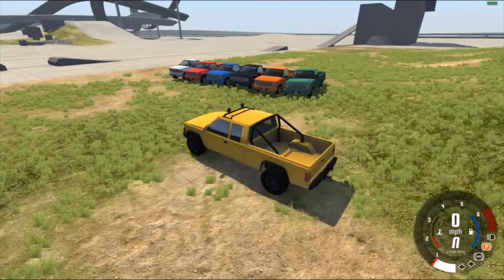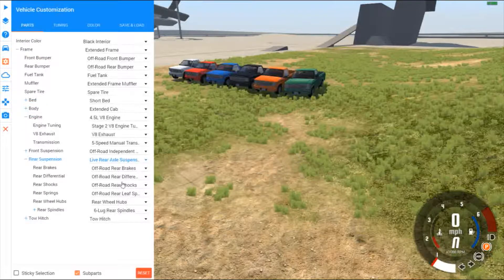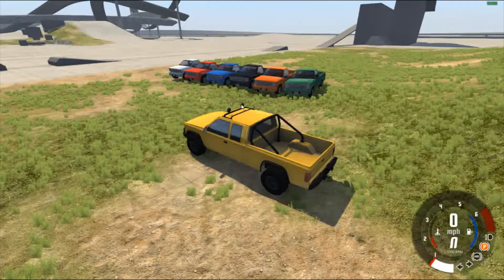Welcome back to BeamNG Drive. As I said in my last video, I'm going to be doing some differential testing. They've added the option when you go to vehicle config, rear suspension, and right here differentials. They've got a choice of different differentials you can put in. I think you can put them in trucks and a lot of vehicles — almost everything.